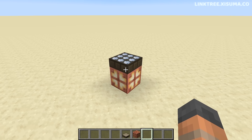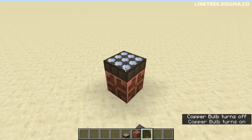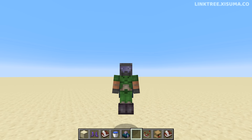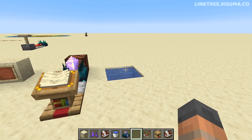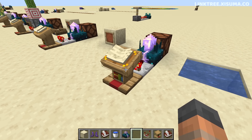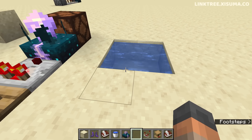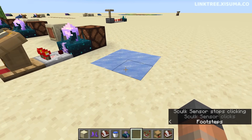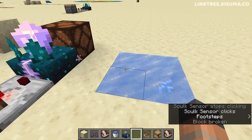The copper bulbs' on and off sounds have been replaced with a single toggle sound. Now for some general changes: I have Frost Walker on my boots. The skulk sensor has had its abilities increased by including blocks frozen by Frost Walker at signal strength 13. If I drop down and walk over to this water, you'll see the skulk sensor picks up the changing of these blocks — but that's only when they are created, not when they're broken.